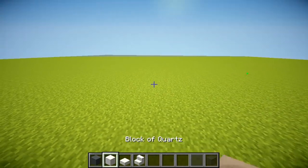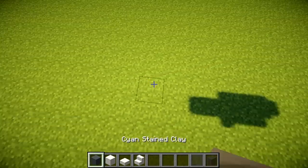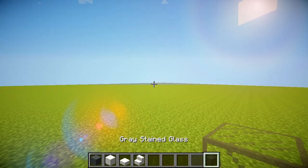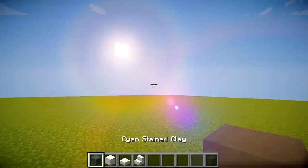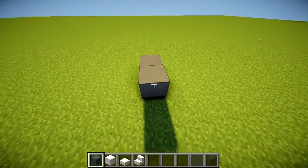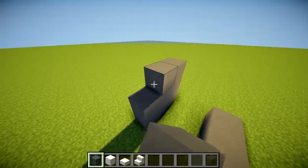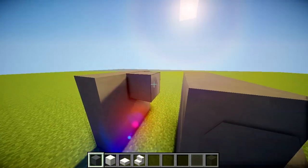We're going to get right into this. I have cyan stained clay — which is basically gray — blocks of quartz, quartz half slabs, quartz stairs, stained glass, and gray stained glass. I only built this once so I may not know everything off the top of my head, and I'll have to cut a few times since I'm working from screenshots.